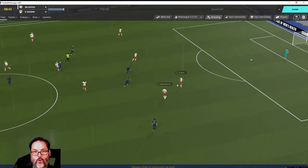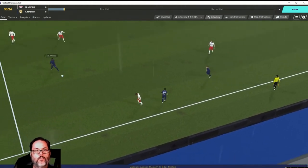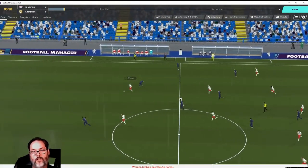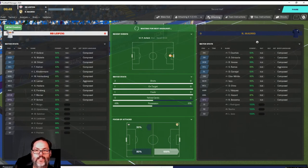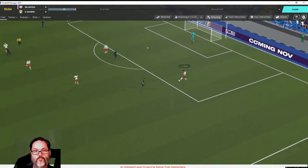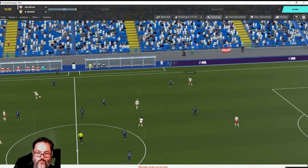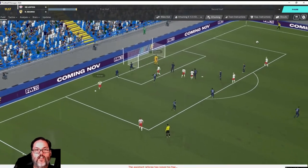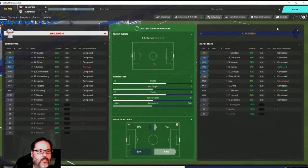We're in the blue this time — oh that was a horrible cross. Nice run by Lucas there. It's like we're having trouble breaking through. Oh my god, Werner just pounced — they had numbers, and he blew that chance. Two on one, that could have been their chance. That was a nice ball over the top. What a save by Courtois! The flag was up — he was offside — but that was still a world-class save. How crazy.